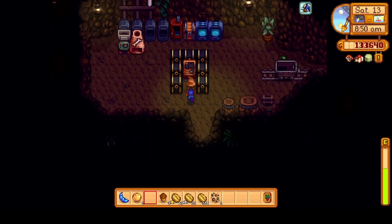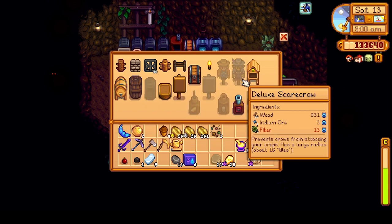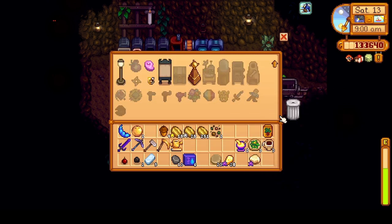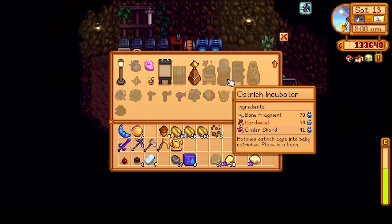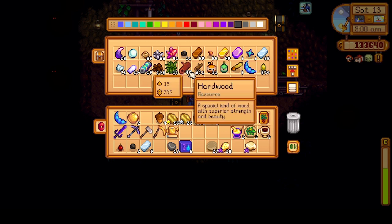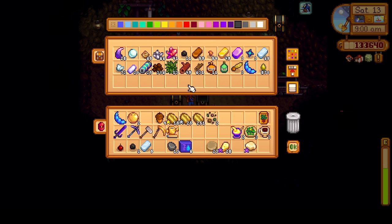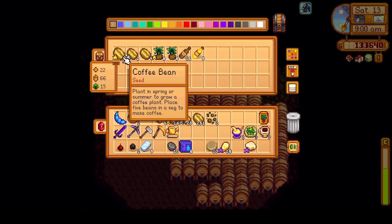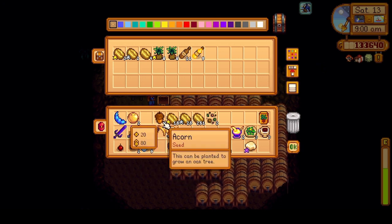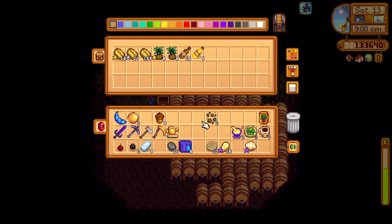Let's see about that ostrich incubator. We just need 50 hardwood. How are we out of hardwood? We got 49. That figures. Well, hardwood we can definitely find. Let's put the coffee in.